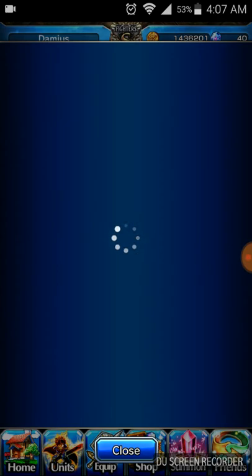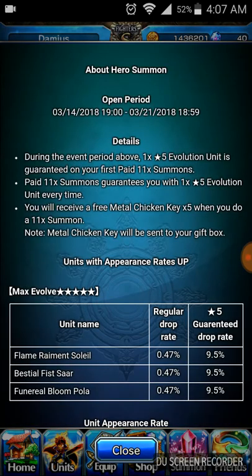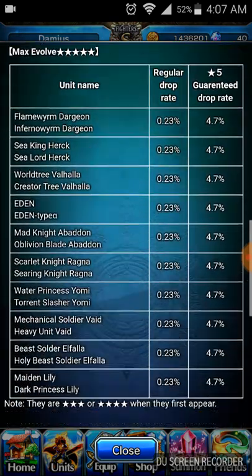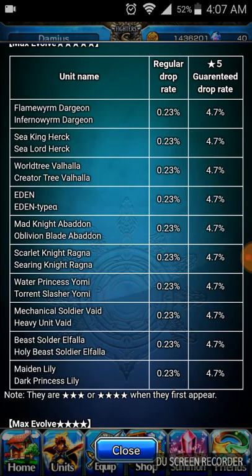The past units I'm referring to are units that Good Smile has not done or told us about, which would be Herak, Valhalla, Eden, Abandit, Ragnar, and Yomi.